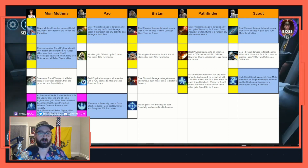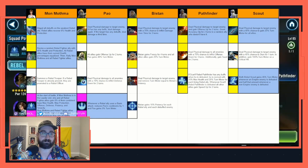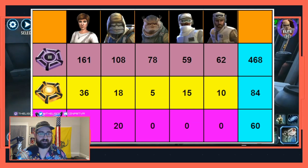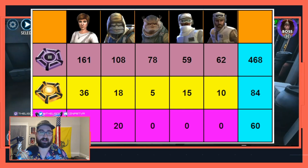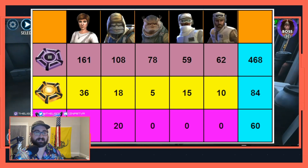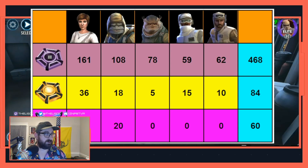I'll have links to all these graphics in the description down below. For this team you need most of the Omegas and three Zetas to get this working properly. My big fat head is covering up the graphic, but the total number of mats you need here is 468 tier 3 mats, 84 Omegas, and 60 Zetas — 40 of which are on Mon Mothma.